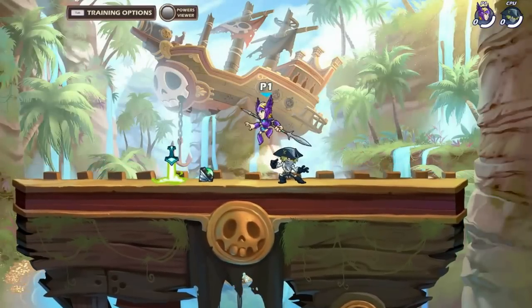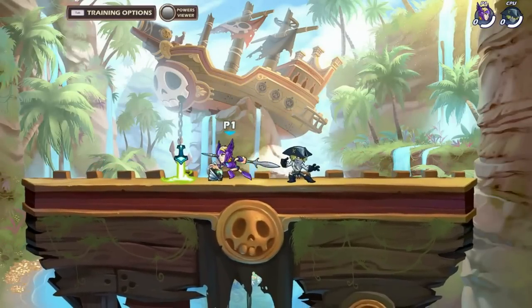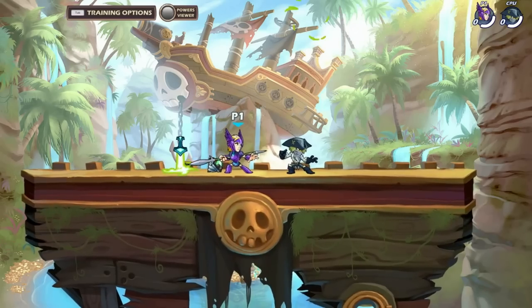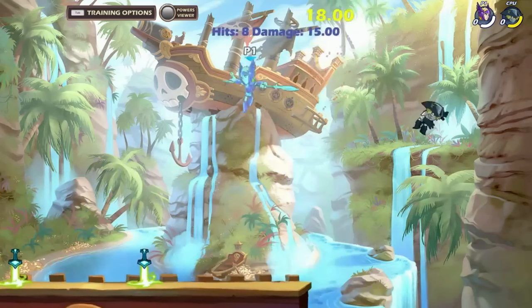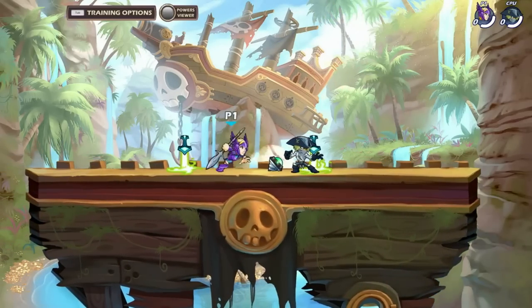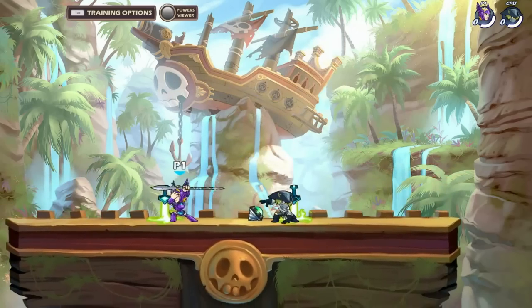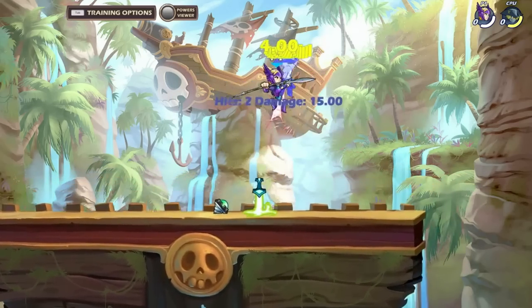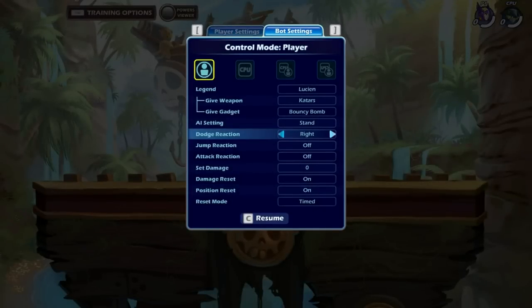You have a lot of options when it comes to up dodges on Spear. If the opponent is dodging up and in, you can use the same dodge read as the dodge in, as shown. Also, with any of the up dodges, you could hit a recovery, or you could hit a neutral air — so there is a ton of options.